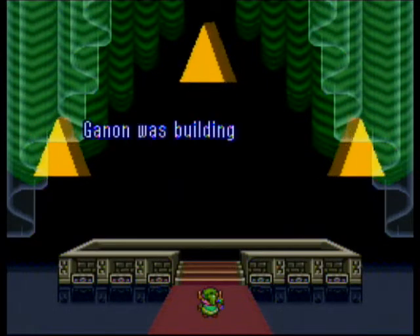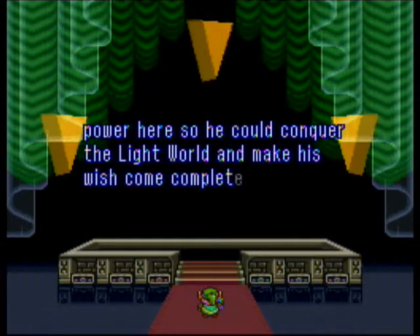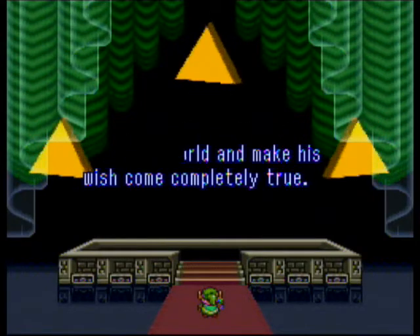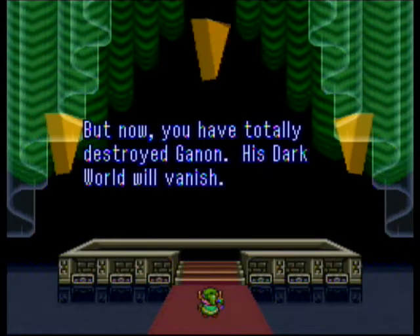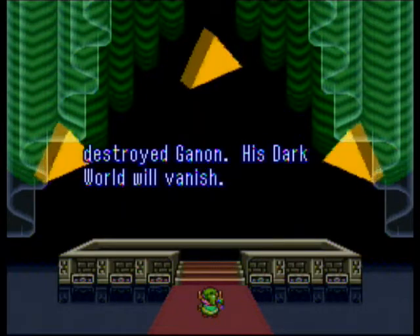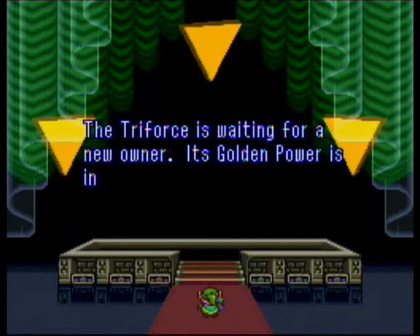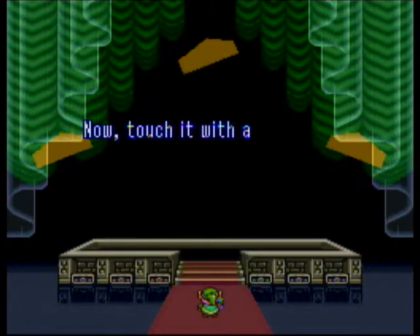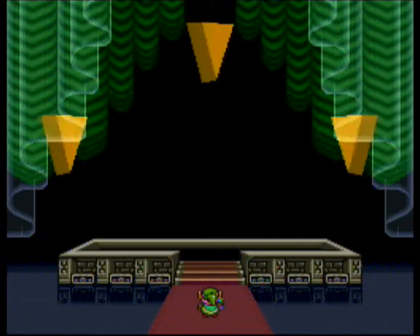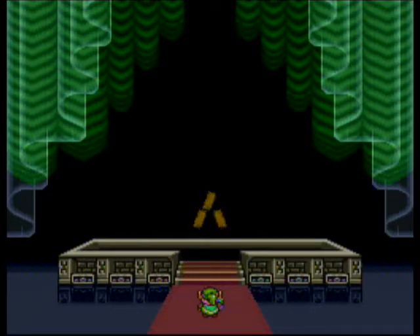The problem with this is not necessarily that we can beat the game in five minutes — that's just a thing. The problem is when you reload the game. What ends up happening is you end up getting put into the dark world, and we don't have the mirror. We can't get back. We don't have the Moon Pearl. We can't keep our form. So you end up as Bunny Link, stuck in the dark world with no recourse — essentially either die or reset the game.